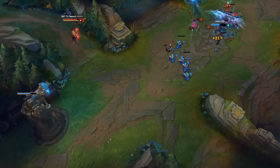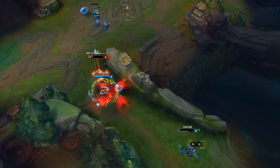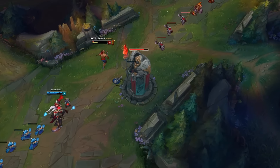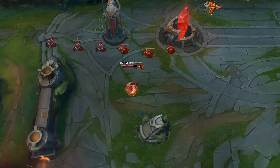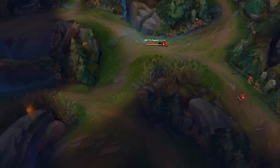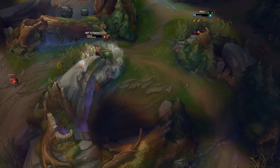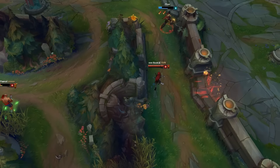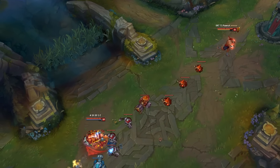There are a few things I picked up watching Peanut. First, every now and then he actually gets a bit of health before he even completes the Hexdrinker — either a Ruby Crystal or sometimes even the full Giant's Belt — then still completes the Hexdrinker afterwards. Secondly, and this is probably the biggest question you'll have: Peanut does complete the Maw regardless of the enemy team comp. There was a game where the only AP threat was a Taliyah mid lane and he still went Maw of Malmortius. There was another game where he was against Jayce top, Graves in the jungle, Caitlyn bot, and the only AP was Syndra mid — and he still went Maw of Malmortius. So he definitely puts a lot of emphasis on finishing that Maw.